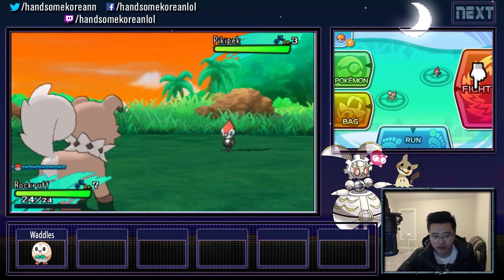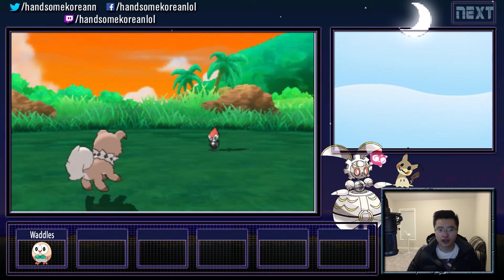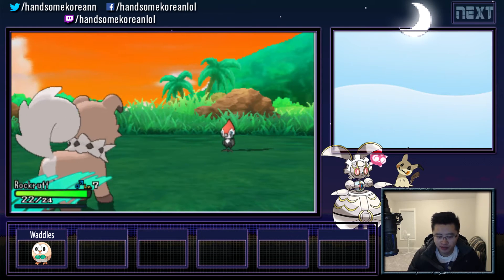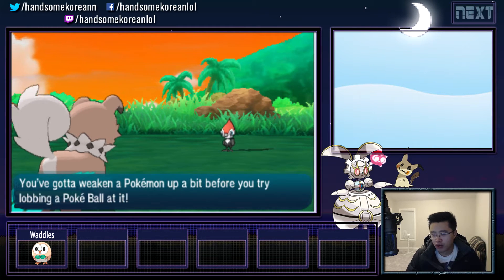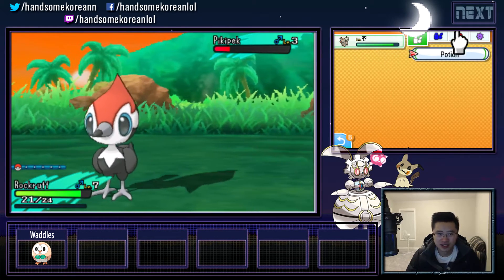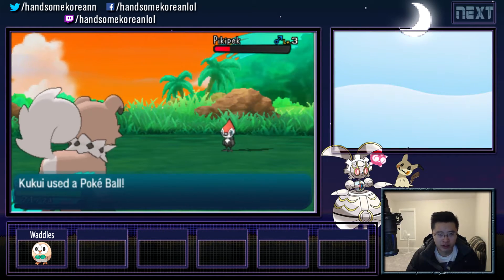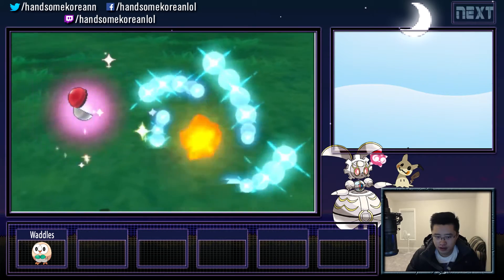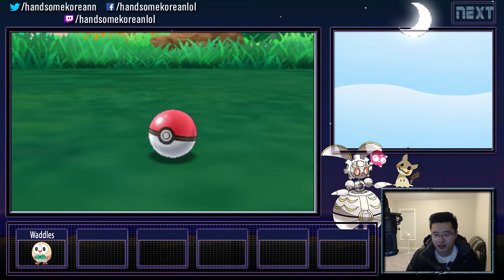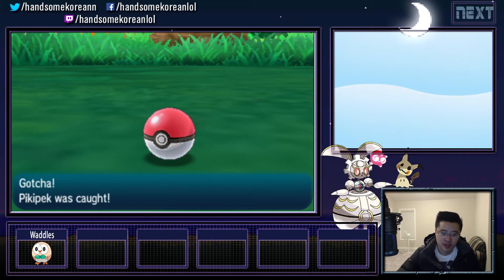Rockruff! I really want a Rockruff. I'd be happy to catch one. Right now I'm not controlling — he's just going to show you how to damage it and then throw a Pokeball. It's already low enough to catch right now — you should probably just throw a Pokeball at the beginning. Oh, he could have pressed Y. Gotcha! Pikipek was caught. I feel like you should be able to skip that tutorial.